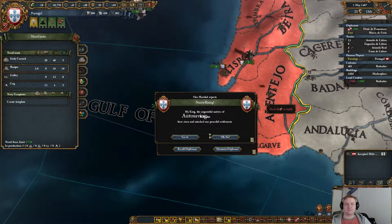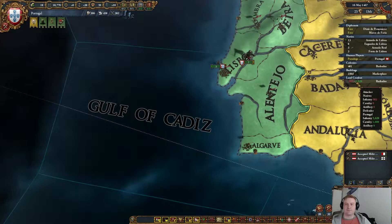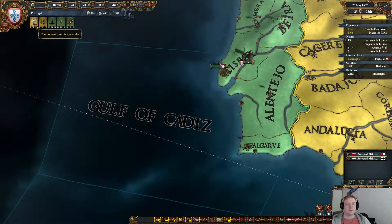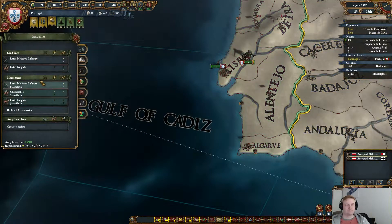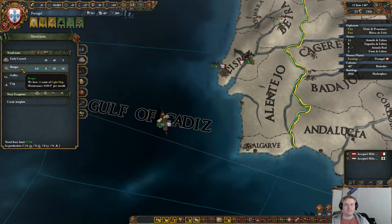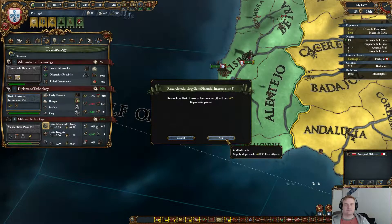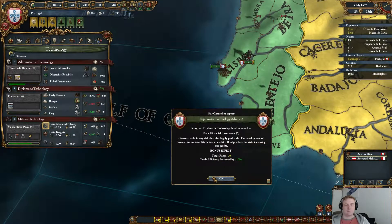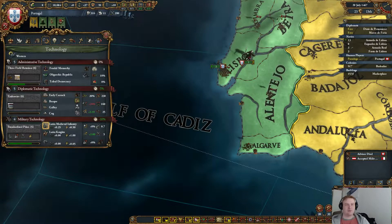Native rising should be okay. Let's build another barque. Now we can go Diplo tech 5. Definitely. Trade range, trade efficiency — and only 2 techs for the next big boost of range.